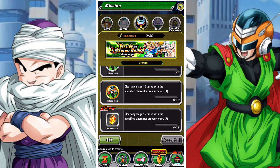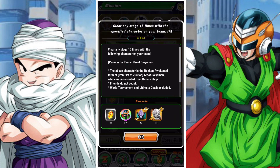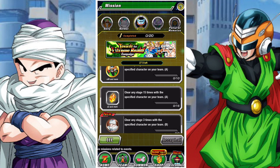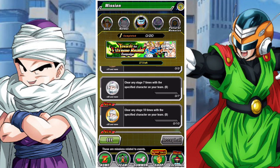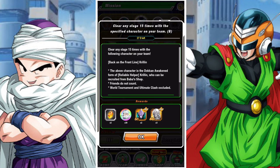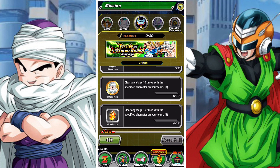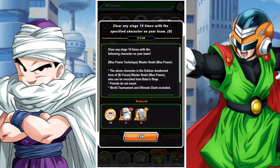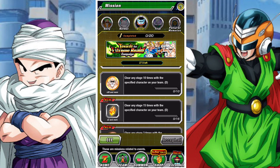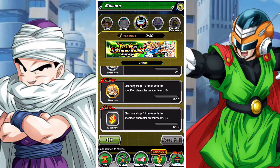If you include all these units on one team to complete the punching bag stages, you've basically done the whole thing with no risk of dying, which is pretty straightforward. Only the World Tournament and the Virtual Dokkan Ultimate Clash don't count. You also get some Kais from this — I think you get three Grand Elder Kais, which is pretty good.